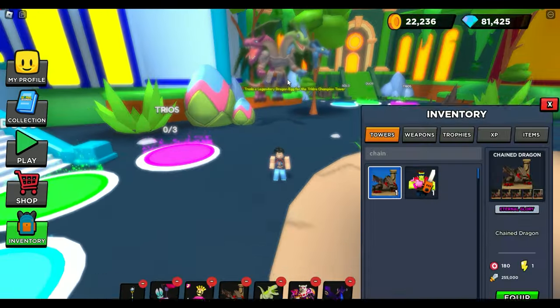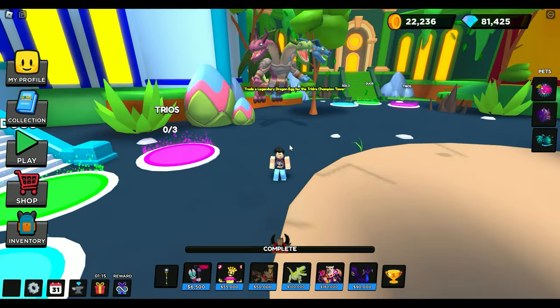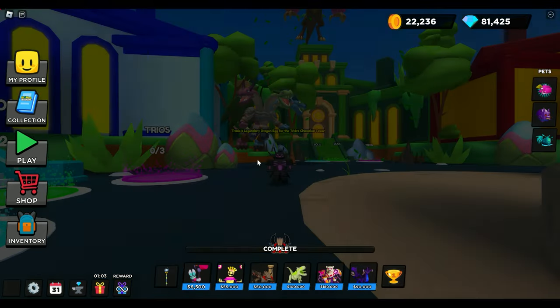Let's take a look at the stats for Chained Dragon. When we see him in-game, he's absolutely amazing — just the design alone is really cool. I bought Chained Dragon from someone in the marketplace for roughly 100,000 gems. I was a little hesitant, but I'm glad I did because within 50 rolls I got Eternal Glory. Look at his range: Tier 1 range is 120, starting damage of 42,000. All the way to Tier 5 with a range of 180 — really, really good. He's attacking at one speed at Tier 5 doing 255,000. That's great, especially with Pet Boost and Champion Boost. Let's put on our Pumpkin Champion skin — that's the best Champion skin right now with a 12% boost to all towers.